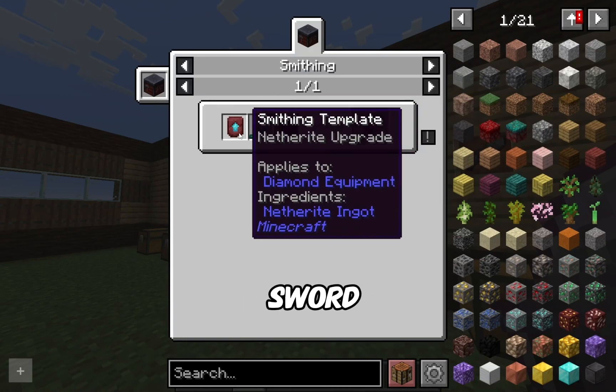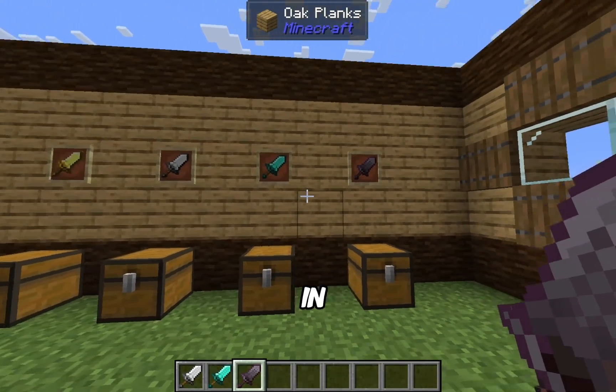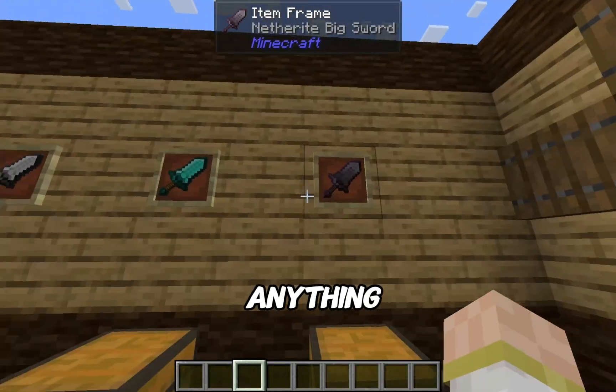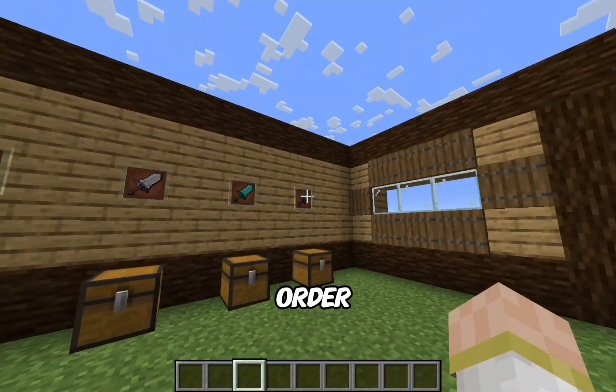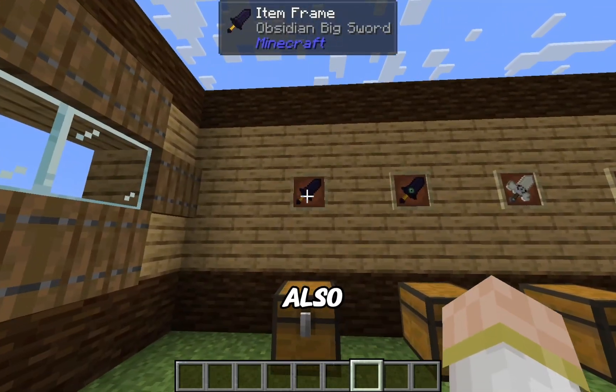The crafting recipe stays pretty much the same except for netherite. For netherite, it switches up — you need a diamond big sword, a smithing upgrade, and netherite inside a smithing table. Just like in regular Minecraft when you make netherite tools or armor, you need to put it in a smithing table.